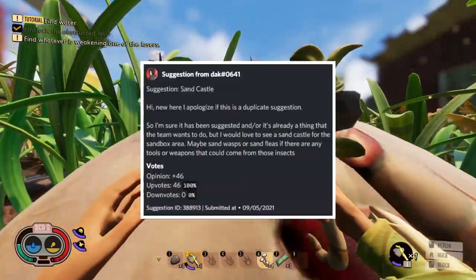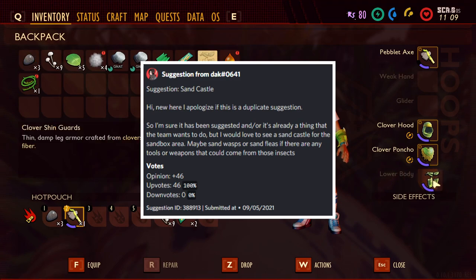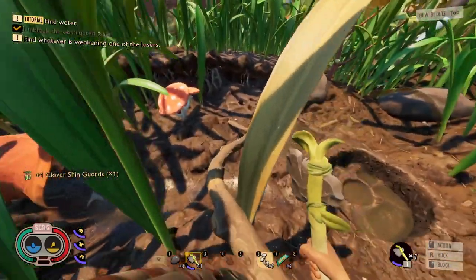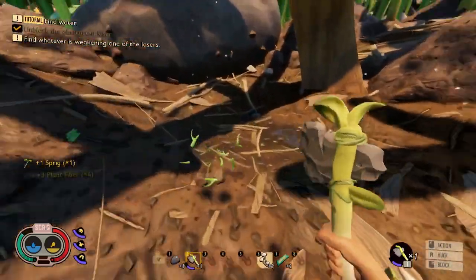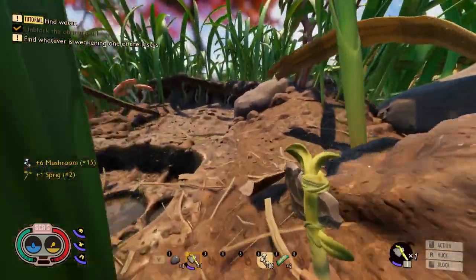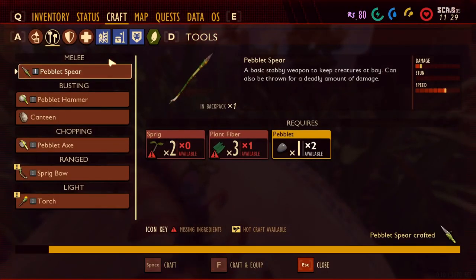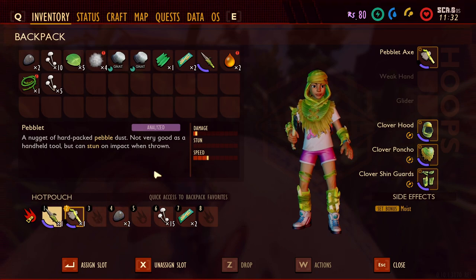The next suggestion comes from Dak with 46 upvotes: adding a sandcastle to the sandbox area, plus sand wasps or sand fleas with associated tools or weapons. There was actually a sandcastle in the game originally that was removed early on — it looked more like a placeholder. Once sand is actually added to the sandbox, a sandcastle would make perfect sense, along with sand wasps or sand fleas and the crafting materials that come from those insects.